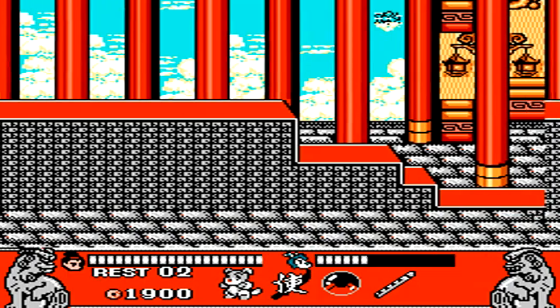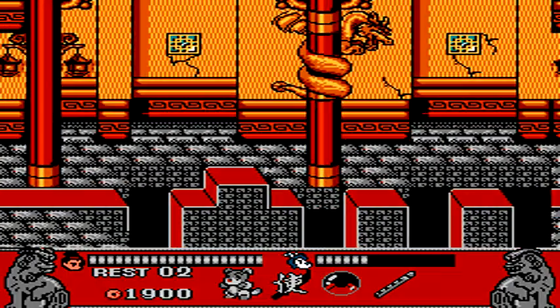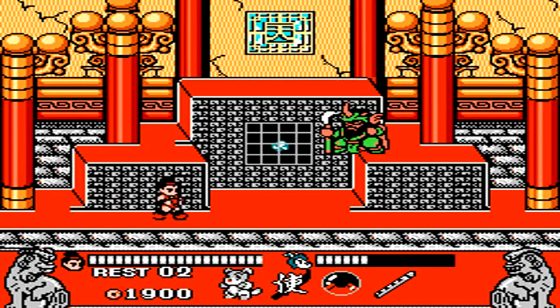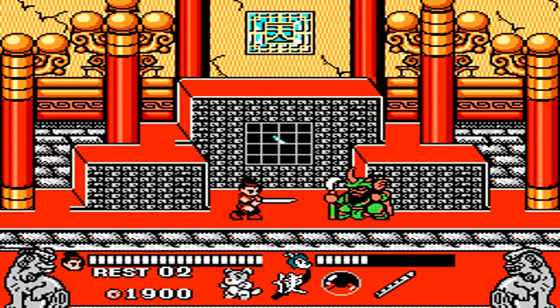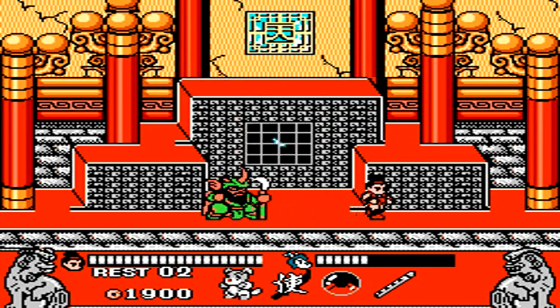After we leave the shop, you want to fall into not the next pit, but the pit after that — it'll take you to a secret area where you can save a princess who's locked up in a cage. This enemy can be a little bit of a pain, but just keep hitting him in the back.